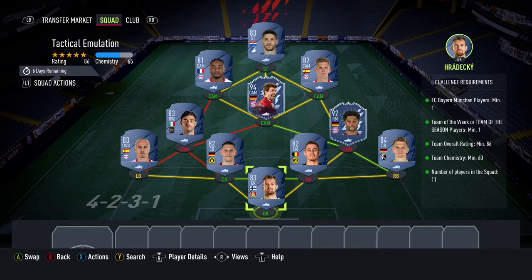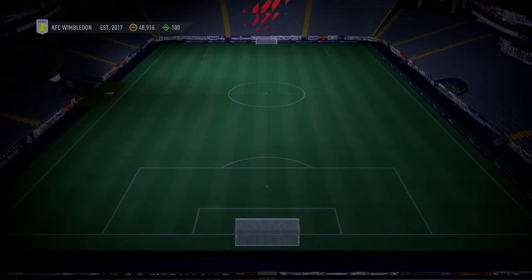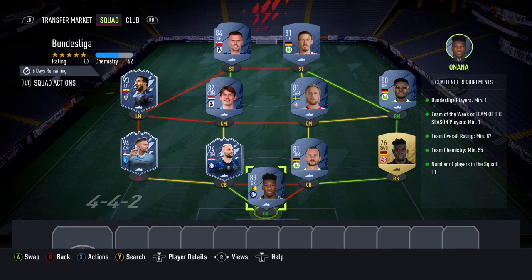Now let's move on to the second squad — the Bundesliga one. This is what you need: Onana in goal, he's a transfer card to Inter. Milinkovic-Savic Team of the Season, Brozovic Team of the Season, Arnold, Baku, Forsberg, Darun, that Libertadores Sornosa — I think he's pretty cheap — then Ilicic and Maxi Cruz up front.